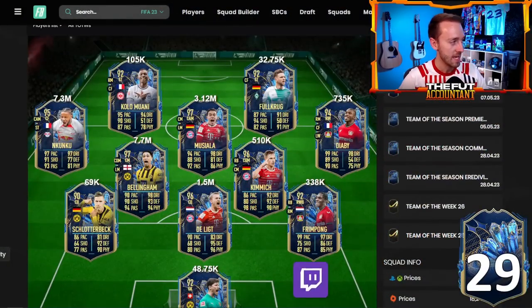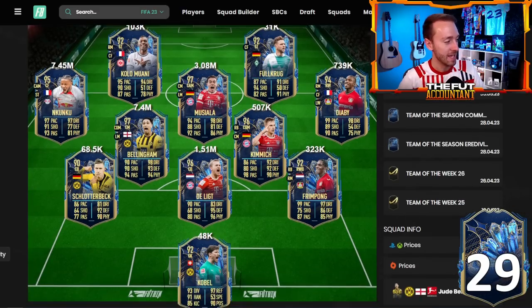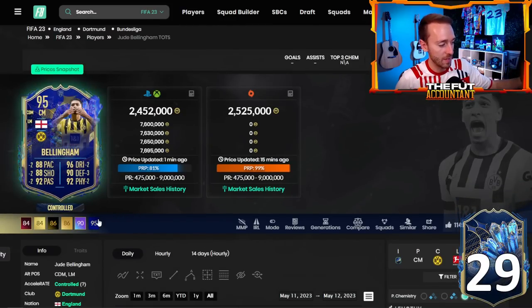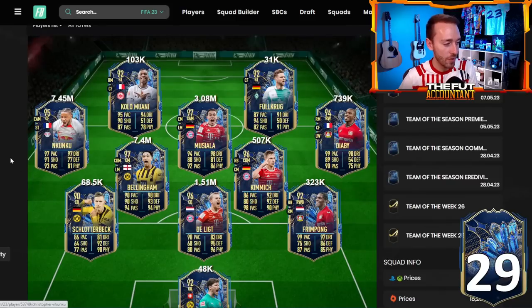Now let's talk about the team in packs, because this is what really brought the excitement yesterday. EA juiced the heck out of this team. Cucurella is 97-97, 5-star 5-star, absolutely incredible. Jude Bellingham — Club 90 — was 7.4 million coins and extinct. It's a very expensive team right now because they're pretty rare and very high-rated. Look at all the 97 and 96 cards: Musiala, Bellingham, Delict, Kimmich. We've got 95 in Cucurella, and 95 Mané and Goretzka — very high-rated, very juiced, with nice skill move and weak foot upgrades on some of these cards.